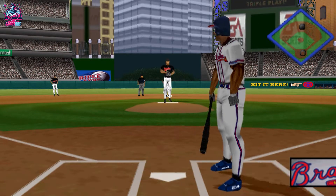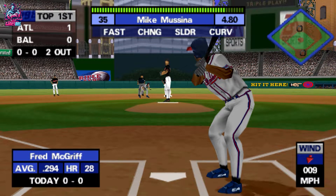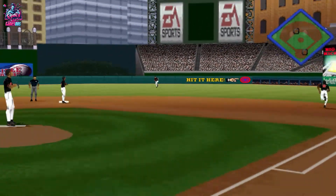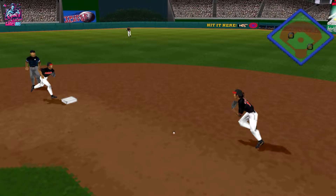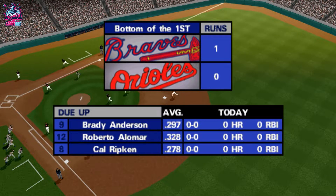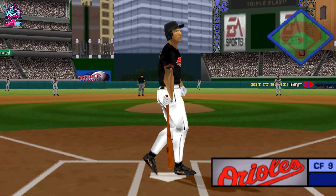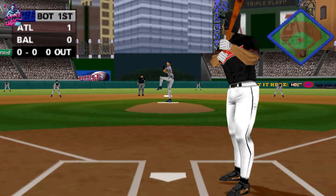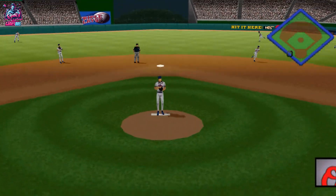Next up, Fred McGriff. That's foul. Line drive, second base — missed by the second baseman. He's out of there. That takes care of the side with the man left in scoring position. First up for the Orioles, Brady Anderson. Hit to right field. The outfielder made a nice play on that ball — it was a pretty routine fly ball that just settled into his glove.